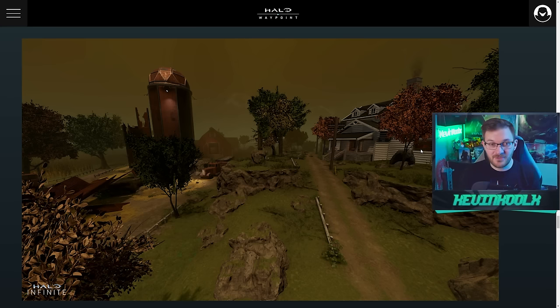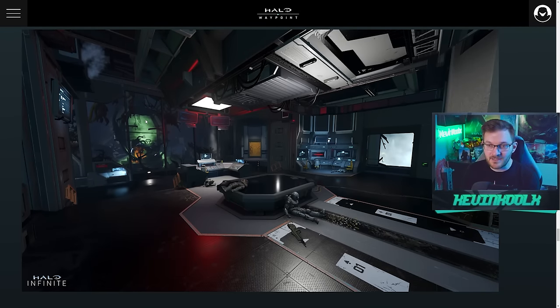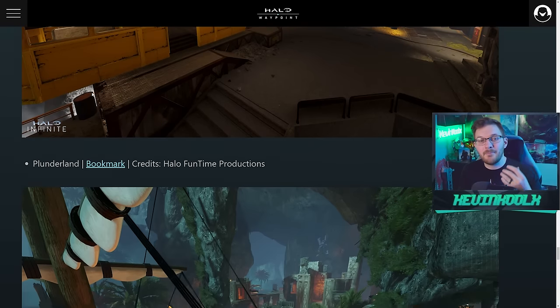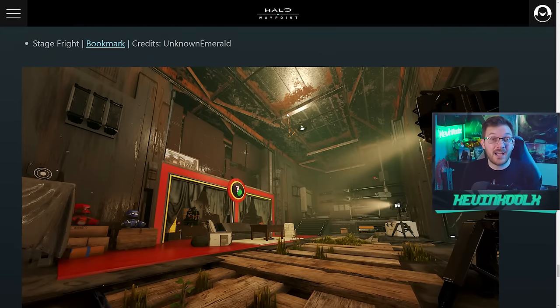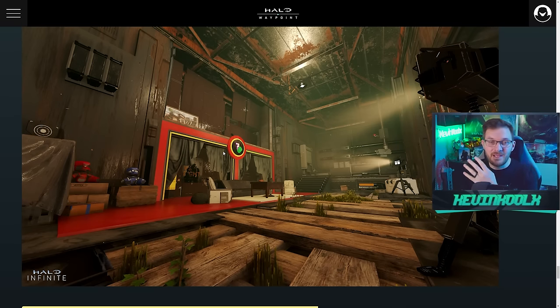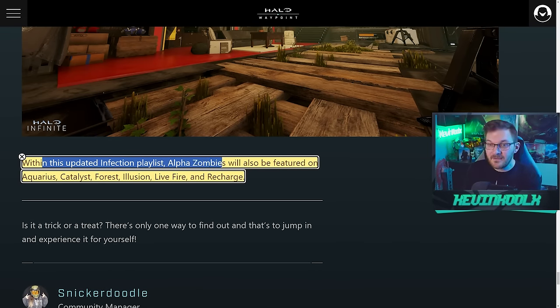Joe Tun has kind of a sci-fi variation of horror, and Pipeline is a well-made Forge map with cool unique theming. Plunderland — I believe this was a Halo 5 Infection map — has a pirate theme. I love the variety of atmospheres in these Infection maps. Stage Fright is based on a play stage kind of setting. Alpha Zombies will also be featured on Aquarius, Catalyst, Forge, Illusion, Live Fire, and Recharge.